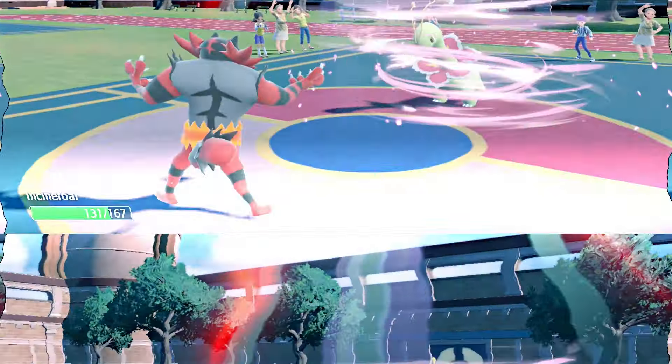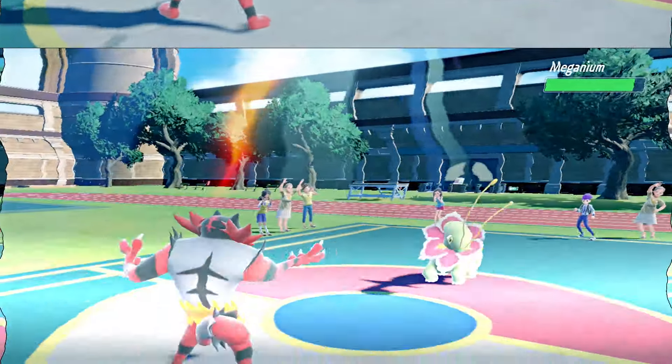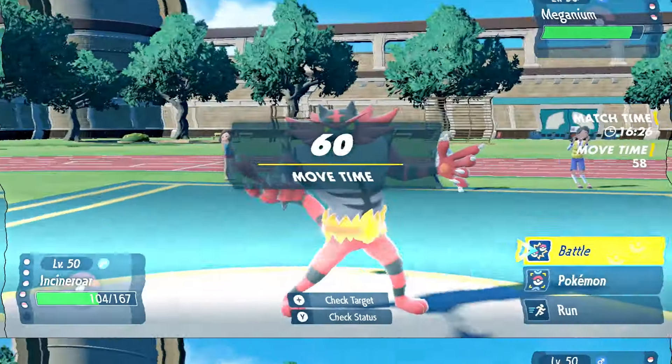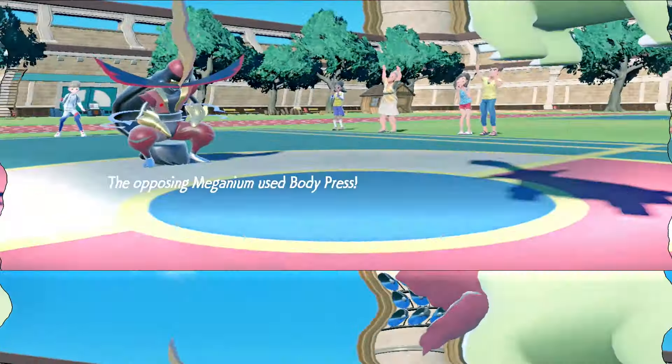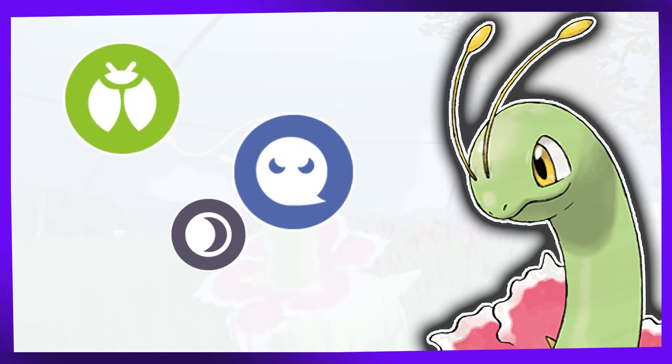Hi, Johnny from Galaxyworm here — welcome back, and get ready to blast off into the universe as we explore how we defeated the gentle dinosaur Meganium. As a Psychic Tera type Pokémon, Meganium has some weaknesses: Bug, Ghost, and Dark types.